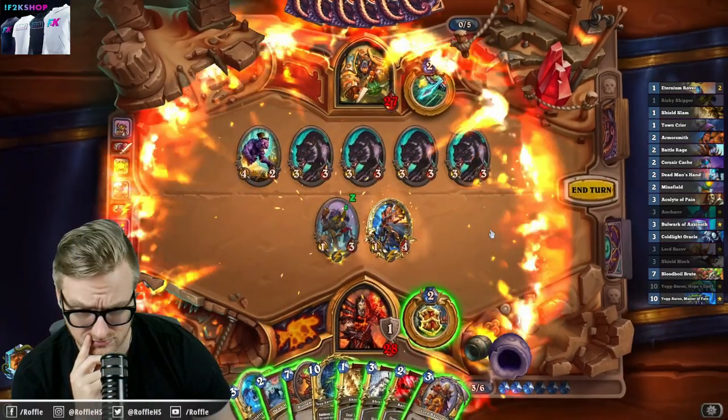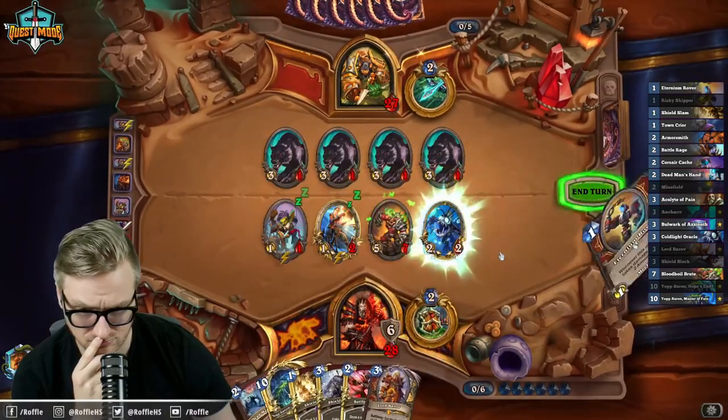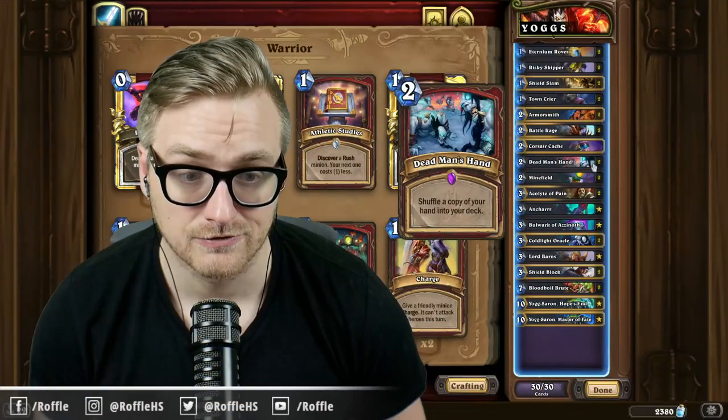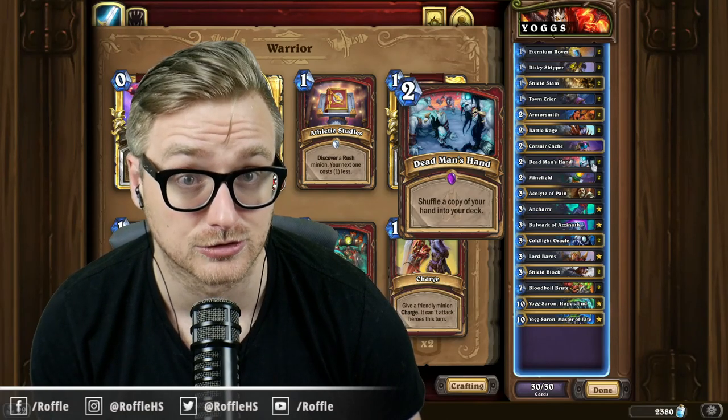Aside from that, it's just got your typical removal and armor gain in Dead Man's Hand Warrior, including Risky Skipper with an Anchor, as well as Coldlight Oracle for a burst finisher if you need it. If you're watching this on YouTube, don't forget to like, comment, and subscribe. You can catch me live at twitch.tv/ruffle.